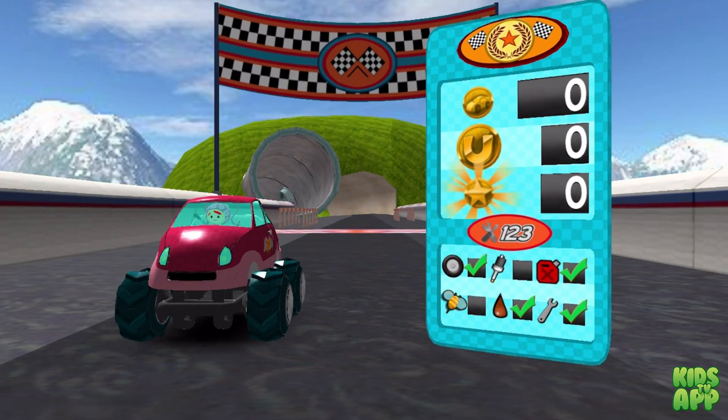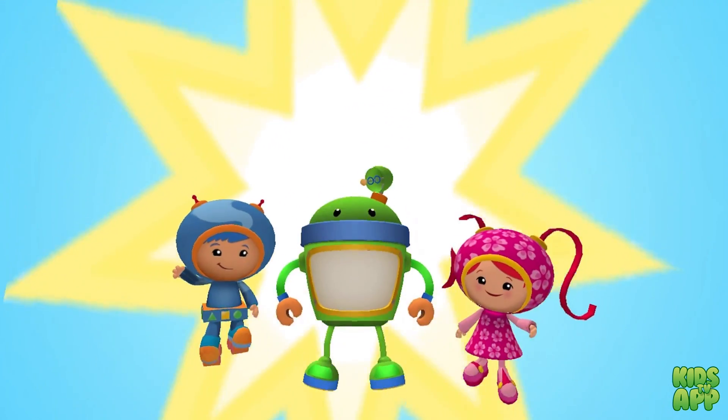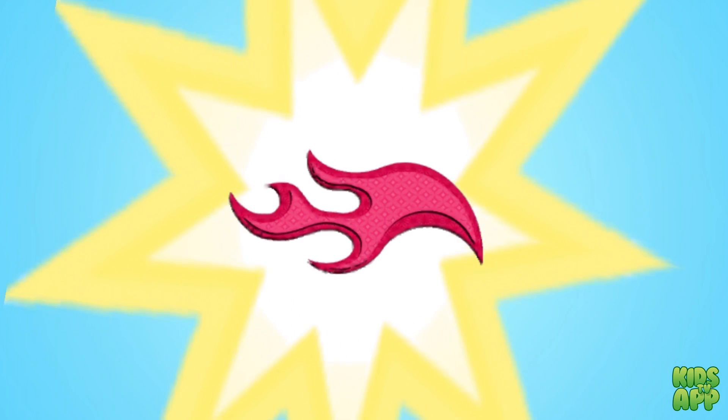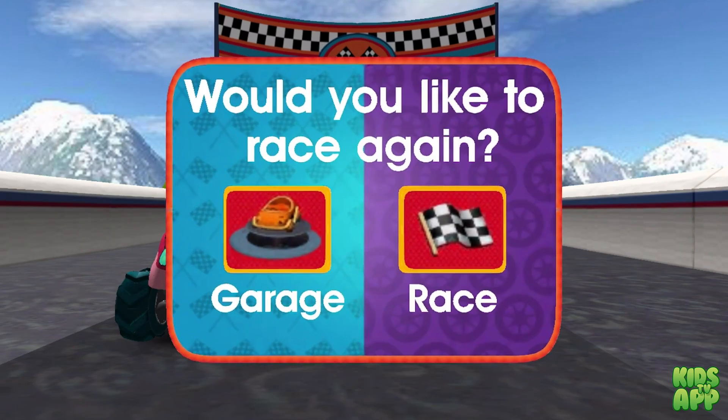Great driving, Umi Racer! Look at all those coins you collected! Team Umi Zumi! Yay! You earned a new decal! Keep completing Pit Stop Mad missions to earn more! You can race again or head to the garage to see your trophies and add your new decals to your car!